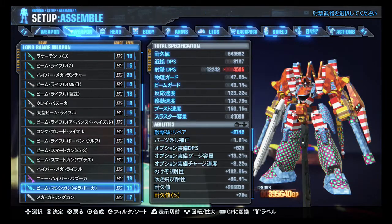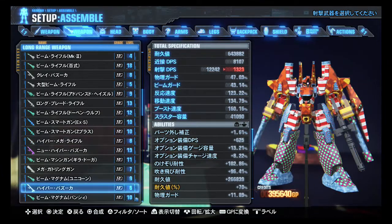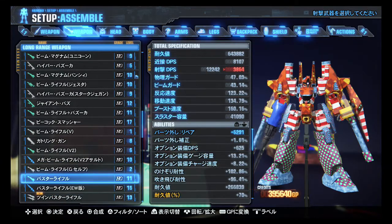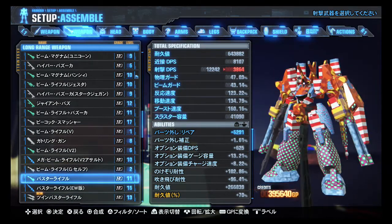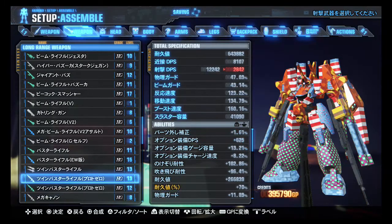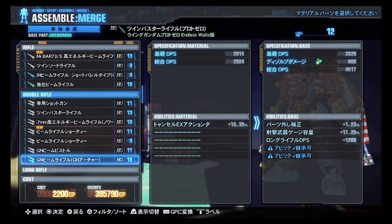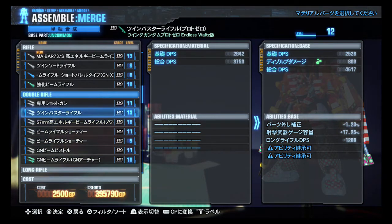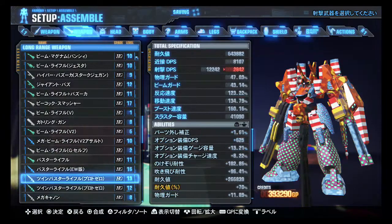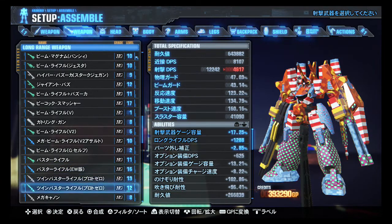Beam smart guns, new hyper bazooka — entirely new, don't need to worry about that. The standard Wing buster rifle is straight up new, don't need to combine the old twin busters. Proto Zero looks like I do need to combine — double rifle, there it is. Wait — I just did the wrong ones. I am a genius. I just did my standard Endless Waltz twin buster rifles. Damn it, this does get confusing after a while.